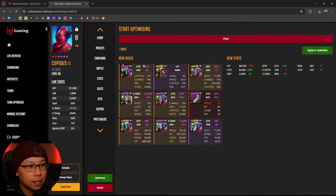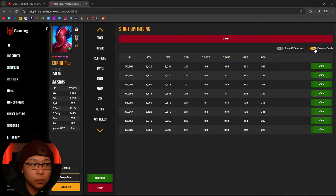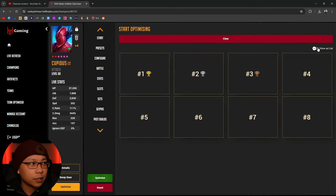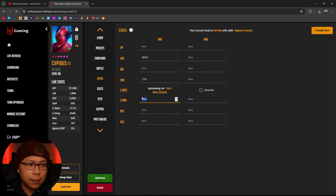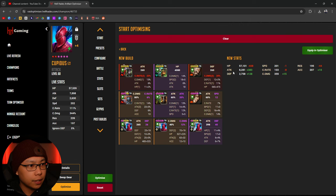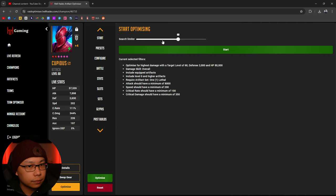This puts him back in lethal, although I don't want to take gear from Tuana Rock since I like where she is right now, so I'll lock her out. I'm just doing this so you guys can see my thought process when I'm going through building a champion. Let me increase my crit damage requirement to 350 and drop speed down to 200 - can I get 350 crit damage? With 8,000 attack and 350 crit damage it's pushing the gear, and we won't be in any specific sets. Lethal is probably the best thing for him right now.